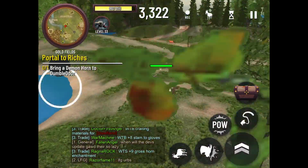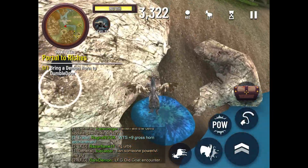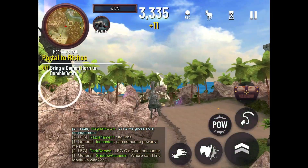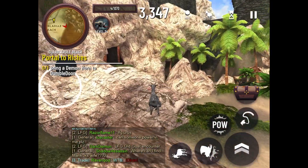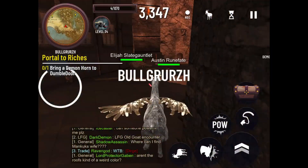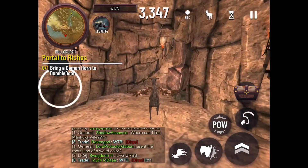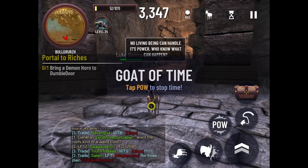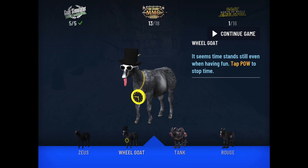I'm gonna try to land on that mushroom platform — see if it bounces us up. We did it and we can fly even higher! Let's land over here. We go get the Bulgras. Wheel of time goat — tap to stop time. Look, we stop time! The weird thing is if you're moving, ragdoll time stops you instead of stopping the enemies.